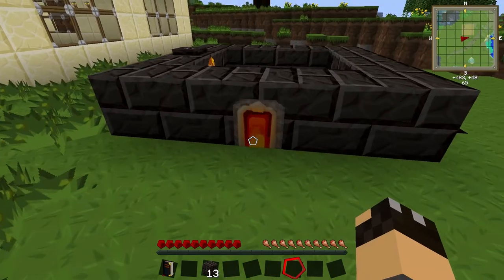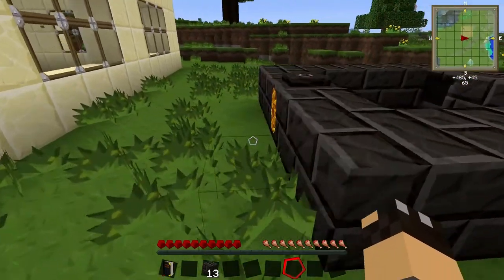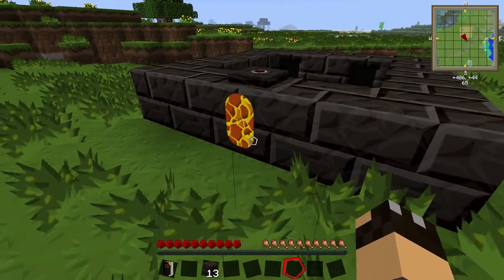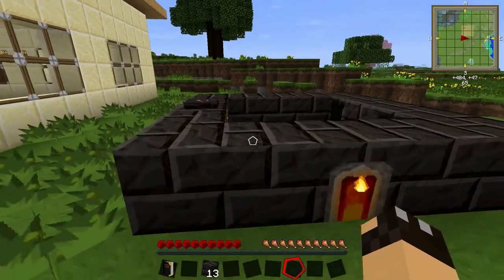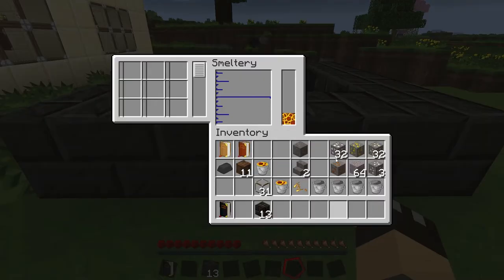Let's have a quick look at the interface. We've got our fuel here on the right hand side — I could put more lava in there but I would need multiple tanks, which is perfectly fine. The tanks do need to be on the same level as the controller. We can actually build it higher and we will do shortly. So what we're going to do is right click on the interface and I'm going to take something like tin, because different ores melt at different speeds and tin is one of the quickest ones.